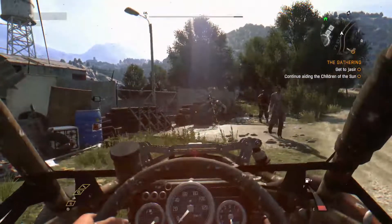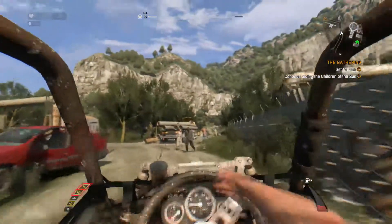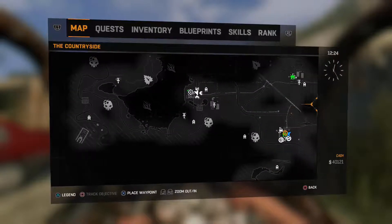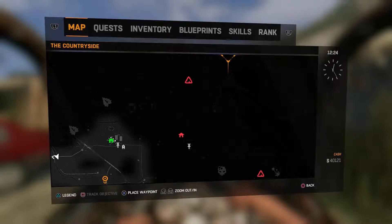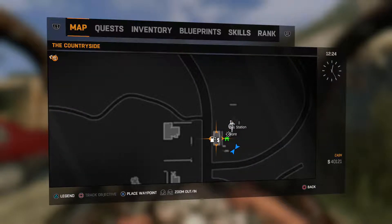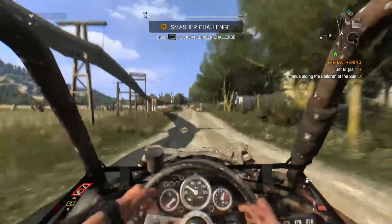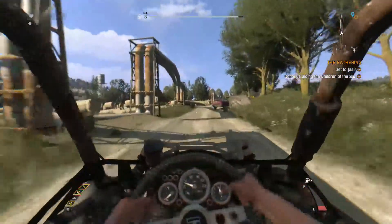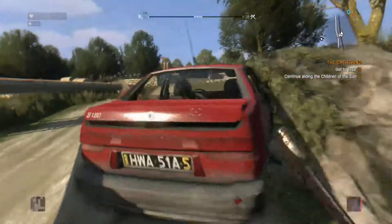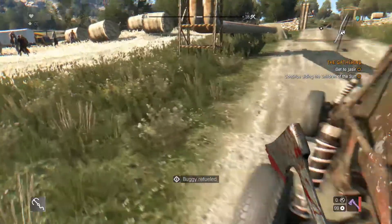Okay, where did I park my car? Actually, first, to begin with, we need some fuel. Where is some fuel? Can I get it from here? No. Is this really the only place where they have fuel? Like here, that's it? Why is there only one place on this map where there is fuel? Or should I just check every single car? Oh, fuel, add some fuel. Yeah, we're good.